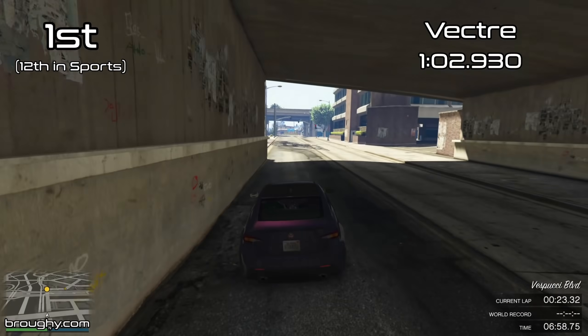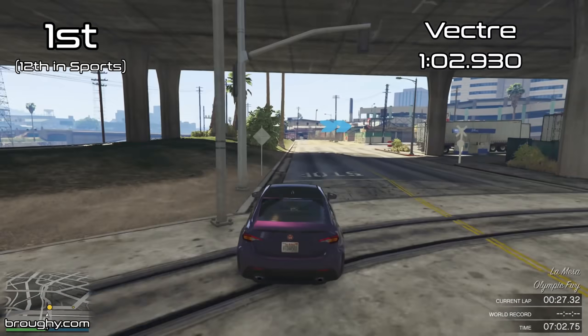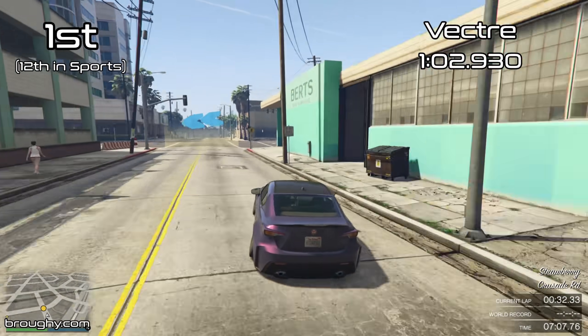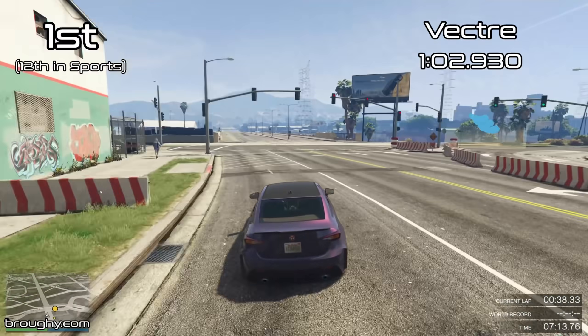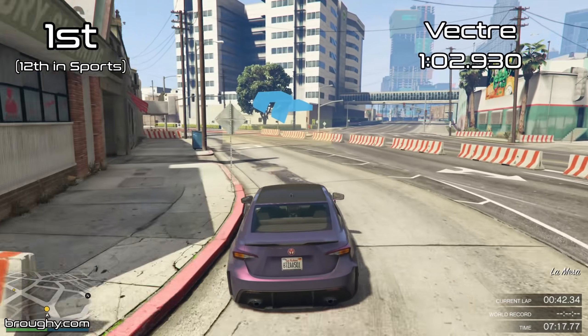It's fair to say that what Emperor's other high performance car, the ETR1, is to the Supers class, the Vector is to the Tuners class — being all about cornering grip and having no top speed. We will see what the top speed is in the top speed testing video later on today, but it's actually one of the worst in the Tuners class.